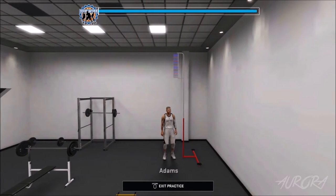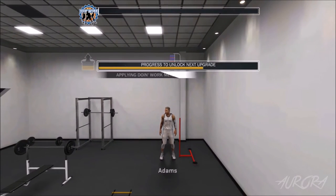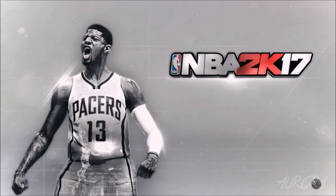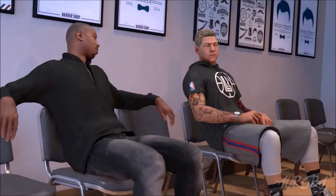All you have to do is get two golds — it's that easy. Your doing work meter goes all the way up, then you just leave the practice. It pops up: 'progress to unlock next upgrade' — that's what you're wanting to see.